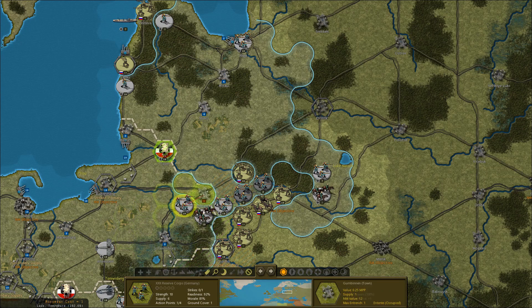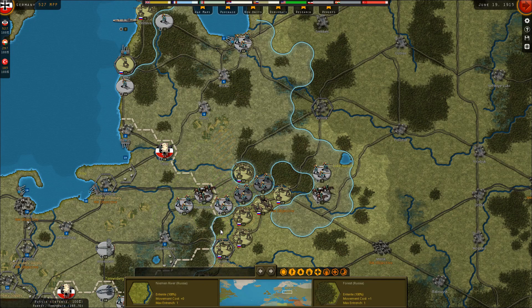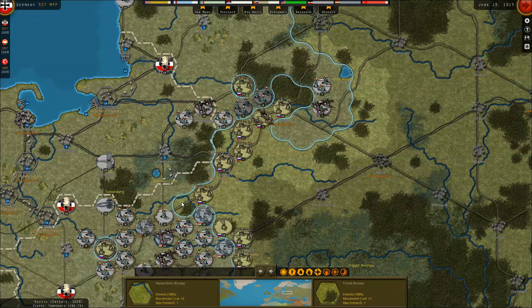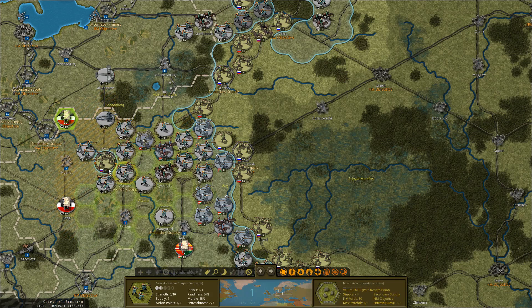The Italians have just declared war on the central powers, but now that the Balkans is secure, we are shifting a large number of our forces into the mountainous areas near Italy to hold the line there. Meanwhile, on the western front, the British and French attacked through Belgium, which triggered the Belgian government to join the war on the side of the central powers. The Belgians have been surviving for a while, although they probably can't hold out much longer.